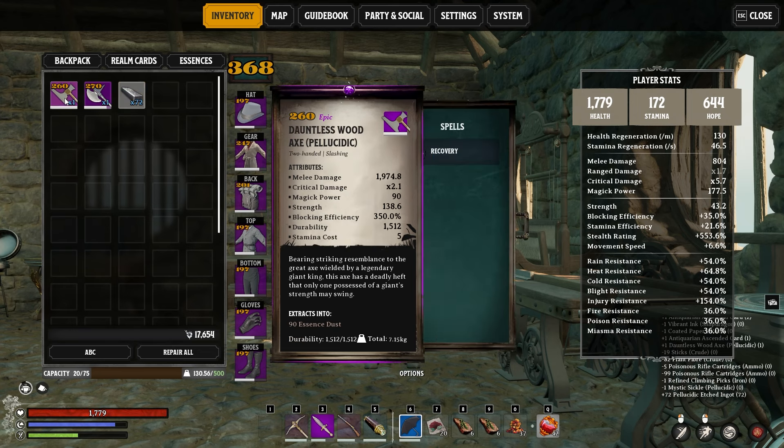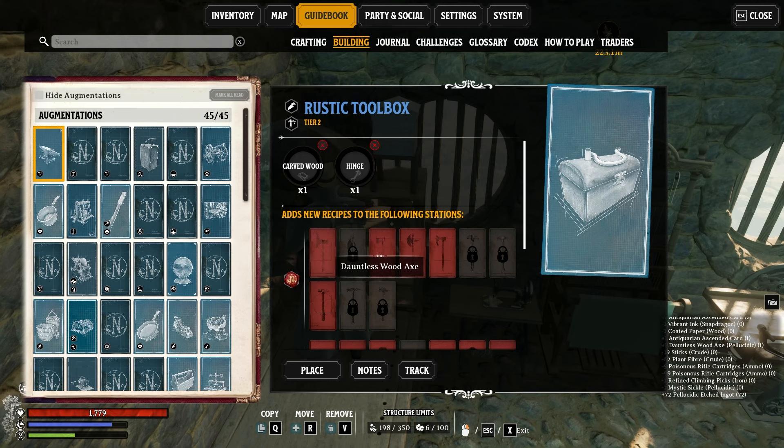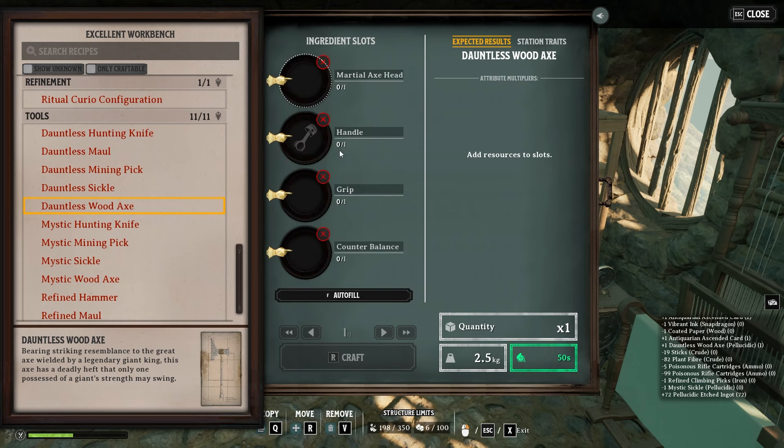I use the Rustic Toolbox as the augment for both the Mystic Wood Axe and the Dauntless Wood Axe. For an accurate test, I used the Giant's Drop metal for everything, even though you could use a Bound Blade which gives a bit more damage. I used the sunshine drops ingot for everything in order to have an equal comparison.